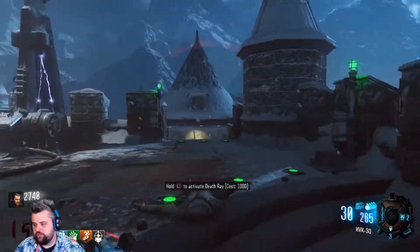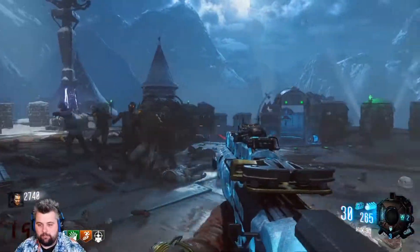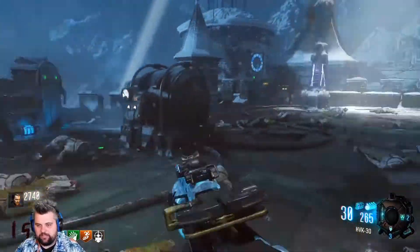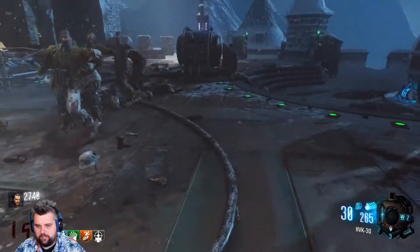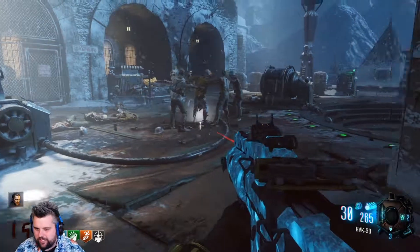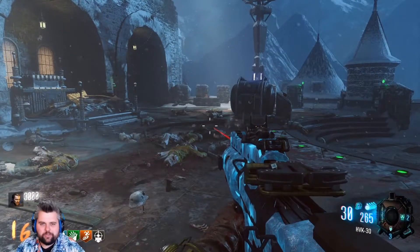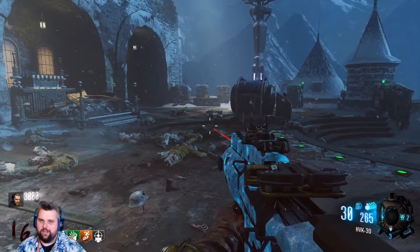First and foremost, I want to try something really quick. We're on round 15 with our Monkey Bomb, and I'm gonna see what the Monkey Bomb on round 15 will do to five zombies. As you can see, we have five zombies here on Der Eisendrache. We're gonna go ahead, chuck our buddy the monkey, and see what we do. I'm assuming it'll kill all of them, but I guess we'll wait and see. And yeah — round 15, five zombies in Black Ops 3 kills all the zombies. I'll see you on round 20.